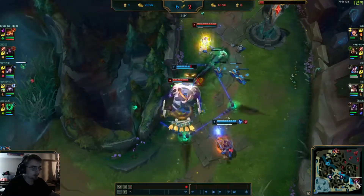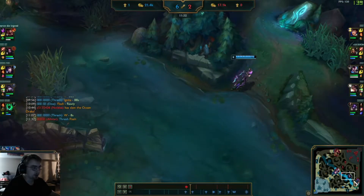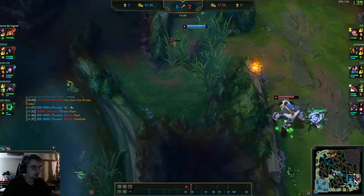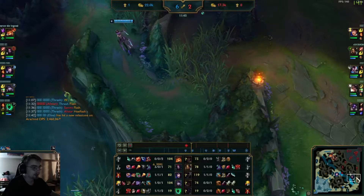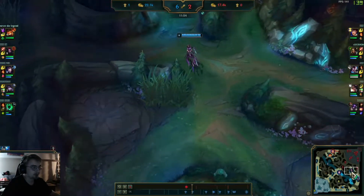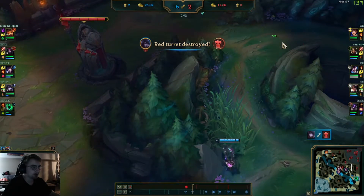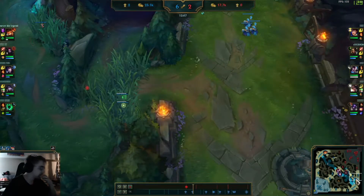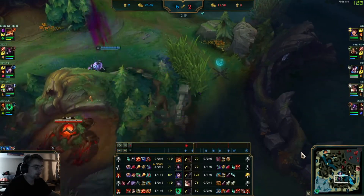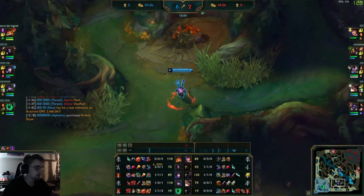Alistar goes in knocking up Thresh but Elise is just saying no, do not fight. Elise stays back. Ari is playing it back and playing safe — getting kind of gapped but it's okay since bot lane and top lane are doing well. Ari understands this and is playing back. You should always do this guys — if your side lanes are doing well, just play safe, don't give up kills, don't give them an advantage and you'll win the game most of the time.